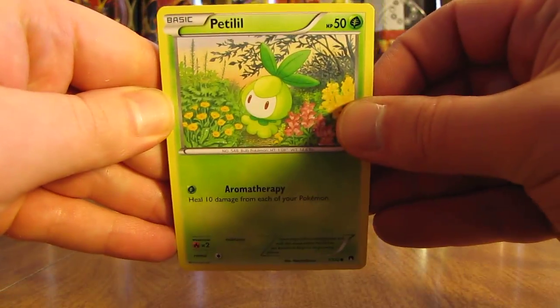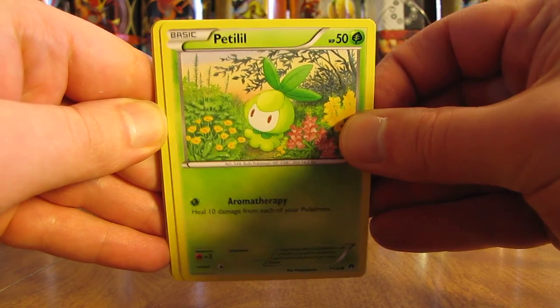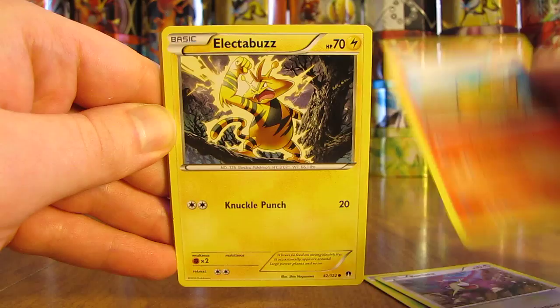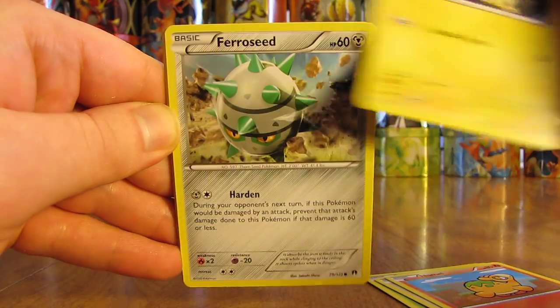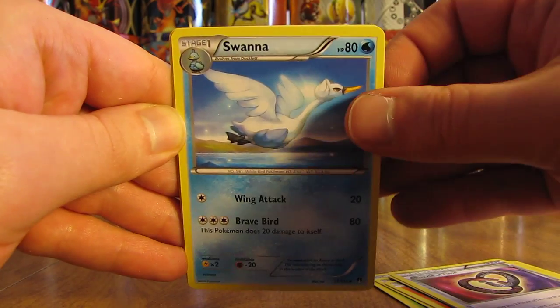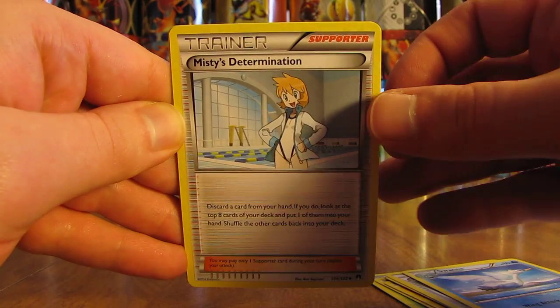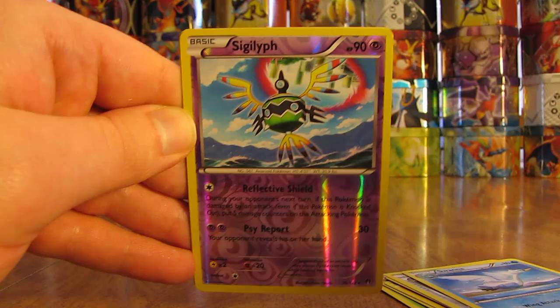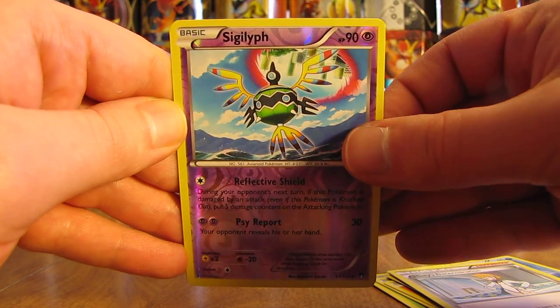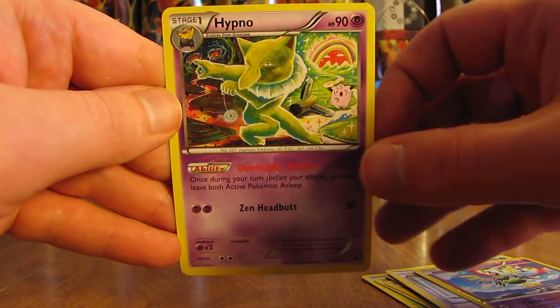This pack starts off with Petalil, Rattata, Pneuma, Electabuzz, Ferroseed, Puzzle of Time, Swanna, Misty's Determination, and a reverse holo Sigalith — just an uncommon. The rare in this pack is a Hypno Non-Holo.